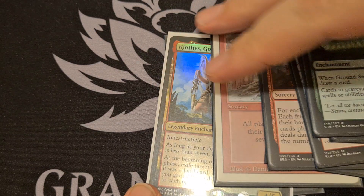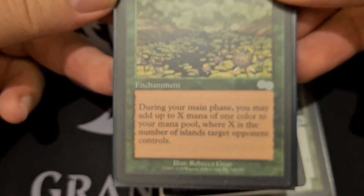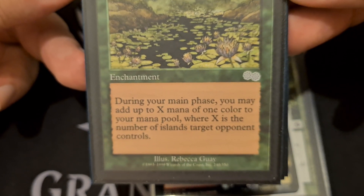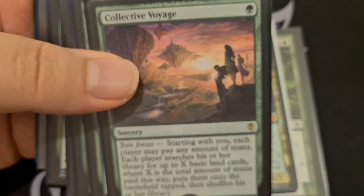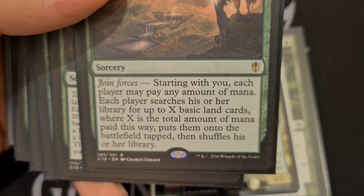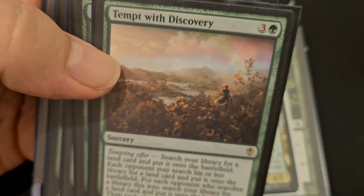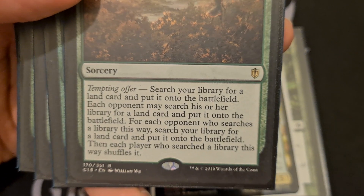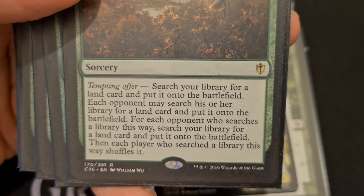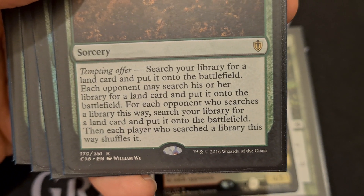Now we need a way to power out stuff and cast things as fast as we can. It's rare that somebody's not playing blue at the table, so we're going to use Carpet of Flowers — during your main phase, add up to X mana of any one color where X is the number of islands target opponent controls. We have Collective Voyage — starting with you, each player may pay any amount of mana; each player searches their library for up to X basic land cards where X is the total mana paid, puts them onto the battlefield tapped, and shuffles. We're also going to Tempt with Discovery — search your library for any land card and put it onto the battlefield; each opponent may also search for a land, and for each opponent who does, you search for another land.